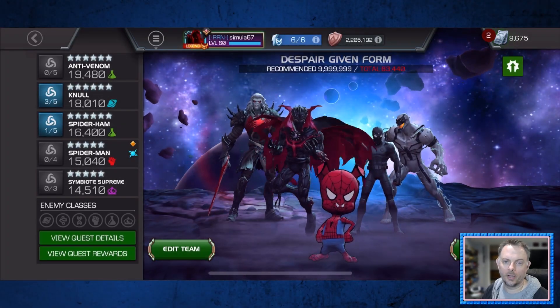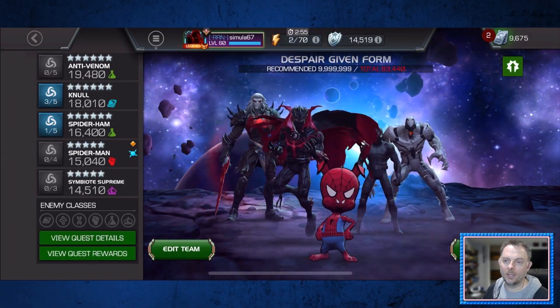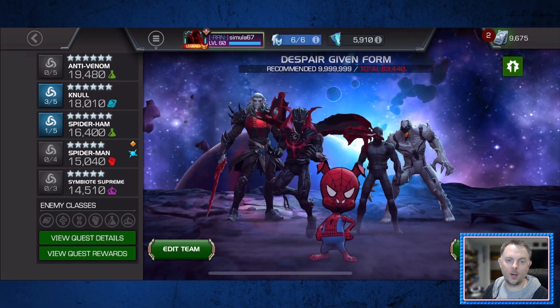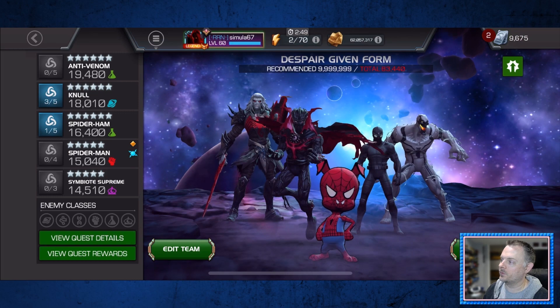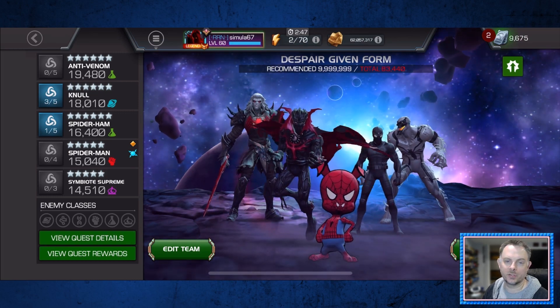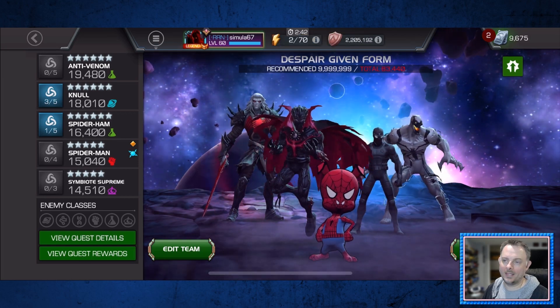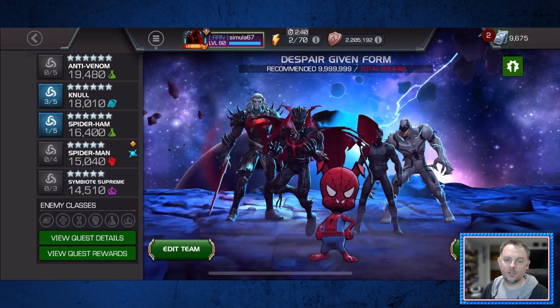Hello friends and welcome back to the channel. Over the weekend I completed the Come Out to Play Karina's Challenge, which is defeating Green Goblin in Abyss of Legends with a team of Spider-Verse, Symbiote, and Sinister Six champs. Since I didn't stream it, I wanted to do an overview and talk about my team, then quickly go through each individual fight.